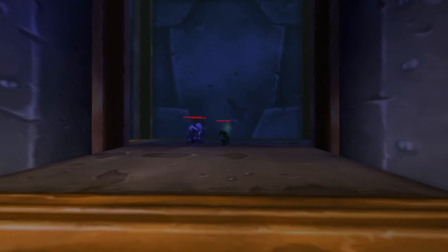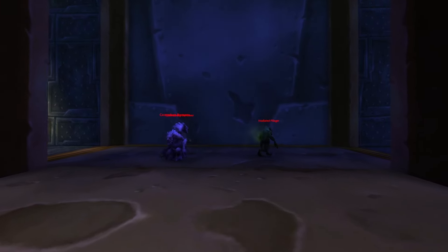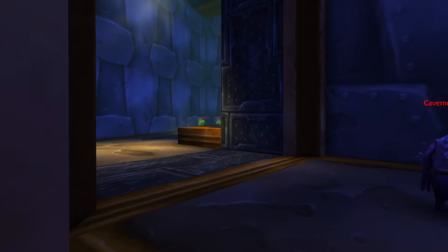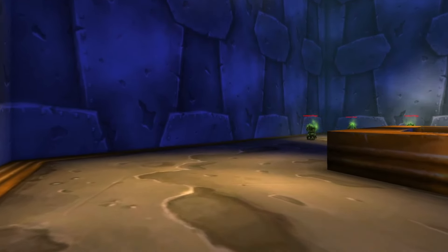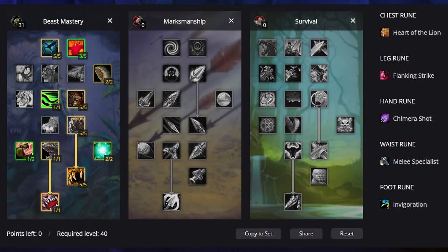Moving on to the talent builds now. Before we break down each gear slot individually, we have two potential talent builds to play around with. As we learn more about Phase 2 and test out boss fights and the new runes, we may see some new talent builds, so for now these are the best two potential options. The first talent build will be your standard 31-0-0 Beastmastery build. Nothing special or exciting about this build, but if boss kill times become extremely quick then this might be the best option for the phase.